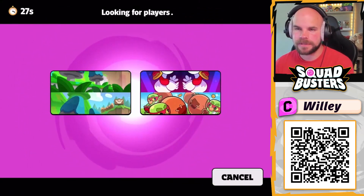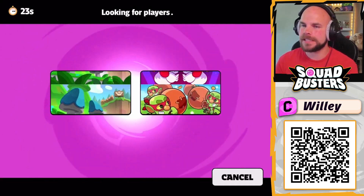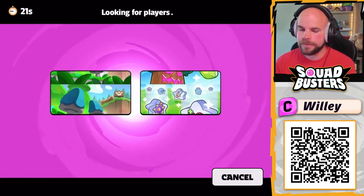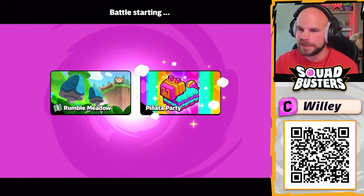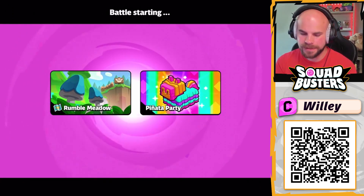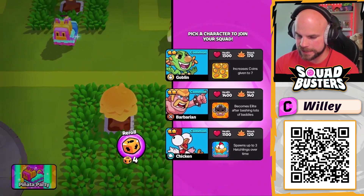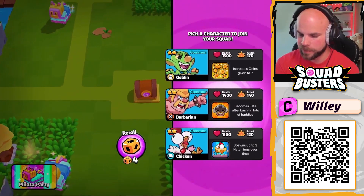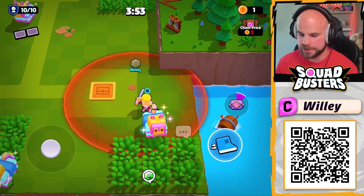Let's jump into an actual match. It spins the map on the left — we only have one map so it's always Green World — and then spins the game mode on the right. We got Piñata Party! There are piñatas right off the bat, and chests respawn fairly quickly.